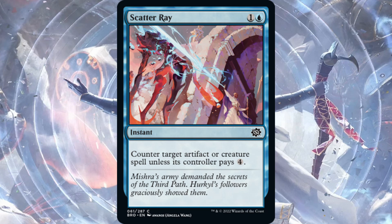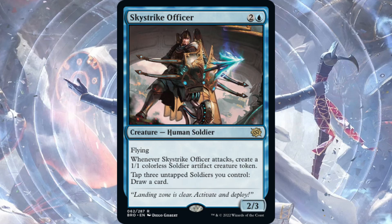Scatter Ray — one blue, one generic for an instant. Counter target artifact or creature spell unless its controller pays four. This could see play for sure — it's an Essence Scatter that's not a hard counter for creatures. But if your opponent is tapping out six or seven to cast a big prototype artifact as a finisher, countering that feels great and they won't have eleven mana to pay for it. Paying four is a lot especially when people are tapping out for things, so this should see play.